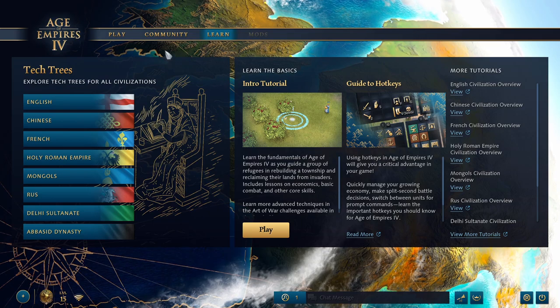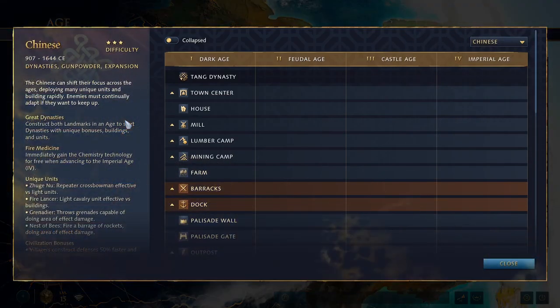Hey everybody, it's Ornloop back with another AoE4 civilization rundown tech tree guide. In case you missed the first video on the English, all eight civilizations in Age of Empires 4 are pretty different from one another, especially compared to Age of Empires 2. I'm going to run through the tech trees, go over all of the civilization bonuses, their landmarks, unique units, and do my best to compare them to generic units or techs when possible. Last time we did the English, one of the simplest civilizations. Now we're going to go to one of the most complicated civs in the game: the Chinese.